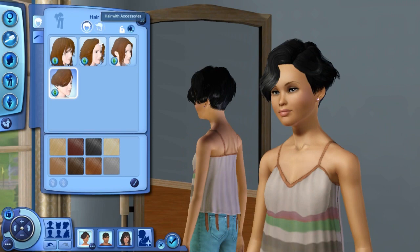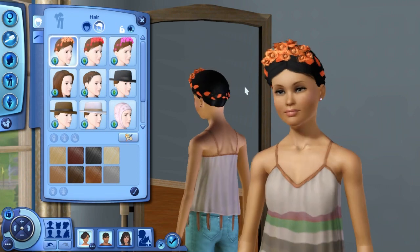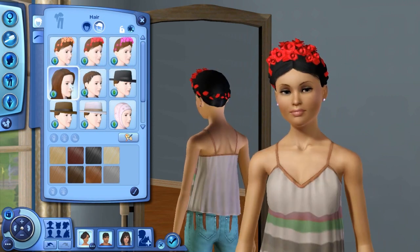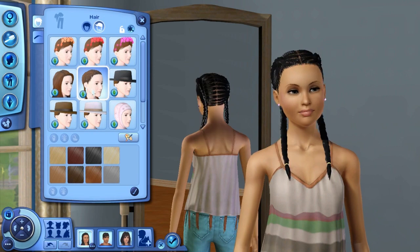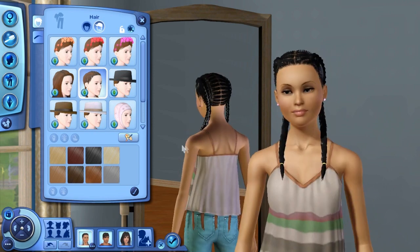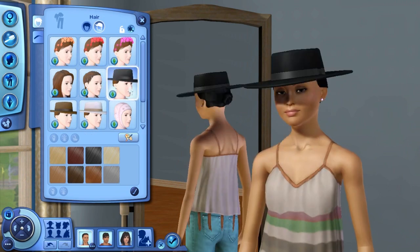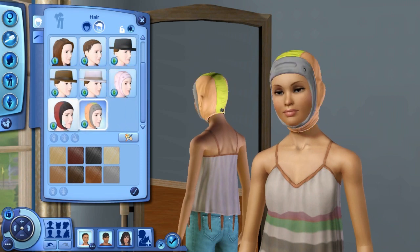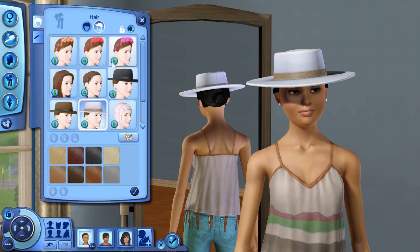If you go into hair with accessories, there are also a few new options there as well. You get this cool hairstyle in different colors, and also this one which she is currently wearing — I love love love this hairstyle. This one here is also really freaking cool, kind of reminds me of a hairstyle you'd get in Hawaii. It looks great — it's unique, different, and looks great with the beach bathing suits. You also have some cool little hats here and things like that, and the boys section probably has some of the same hat options as well.